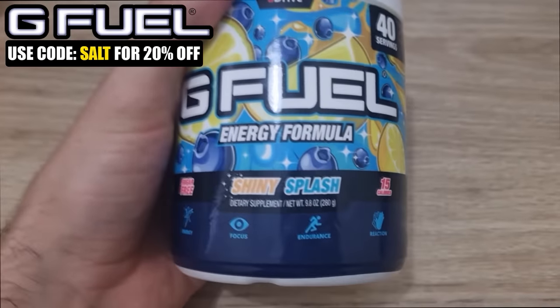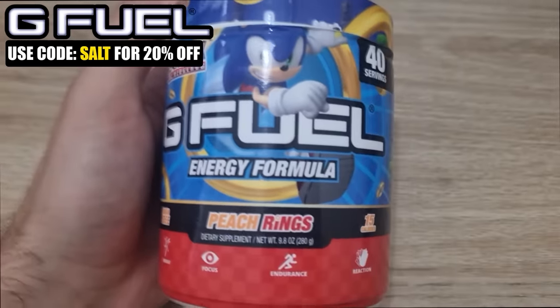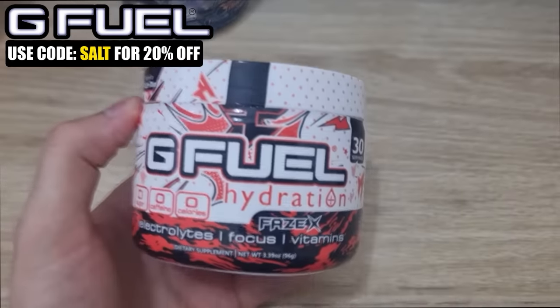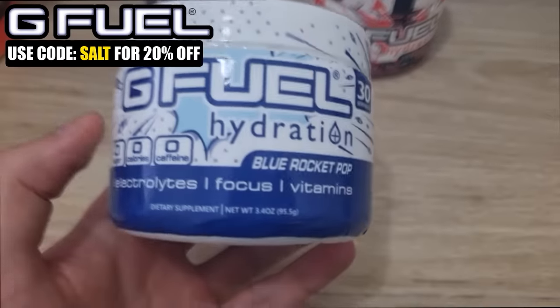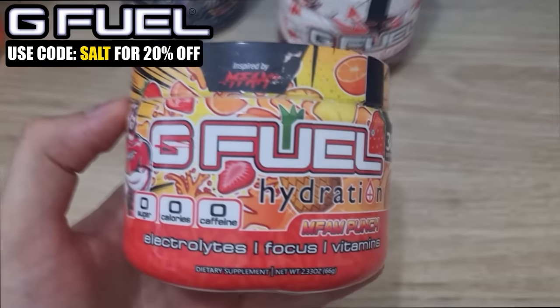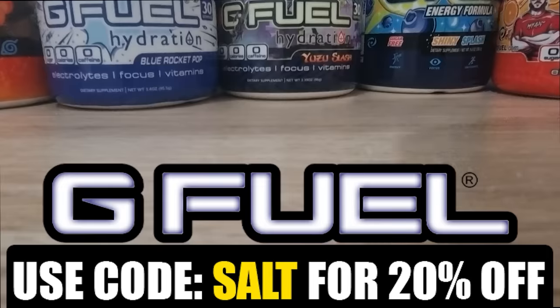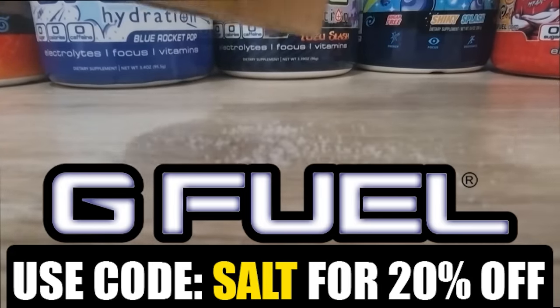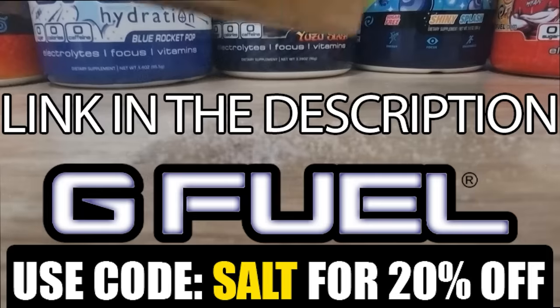That'll give you a boost. These are a couple of the flavors out of the many that I really, really like. G Fuel also has a non-caffeine line called Hydration, and these are absolute bangers containing a lot of electrolytes and vitamins. By using code SALT, you can get 20% off your purchase right now. Link in the description of the video.